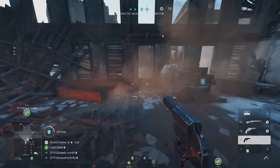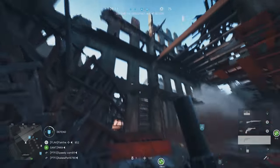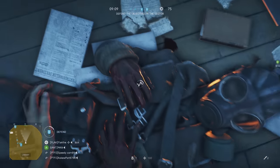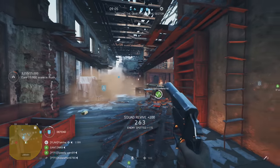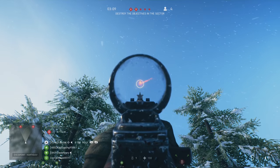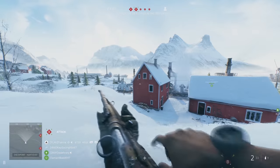Let's start with spotting flares. These useful gadgets reveal enemies on the mini-map and actively spot them in-game. The higher the flare is fired, the more area it reveals. Friendly flares burn white, while enemy flares glow a sinister red.